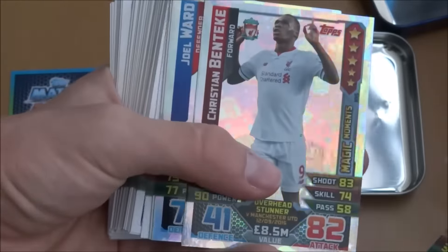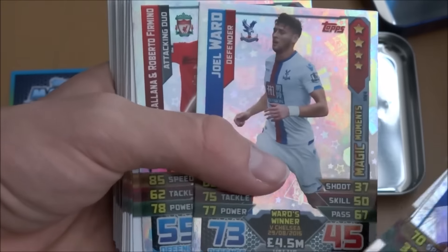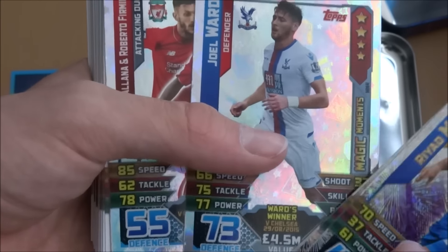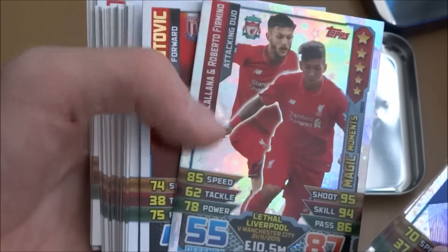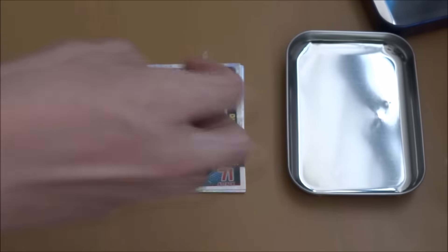Then Aaron Ramsey Man of the Match. Benteke Magic Moments — Overhead Stunner versus United. Joel Ward Magic Moments — Ward's winner against Chelsea. And Firmino with a lot of Magic Moments — Lethal Liverpool versus Manchester City. Some really brilliant inserts there.